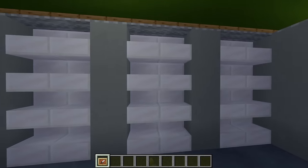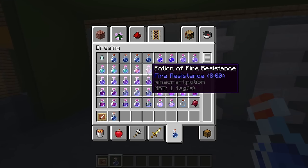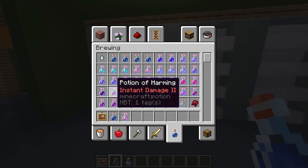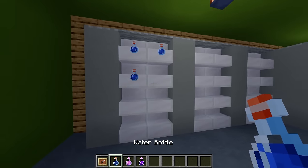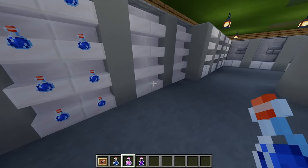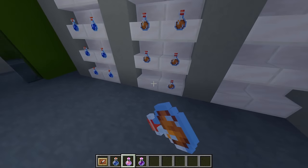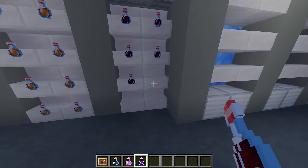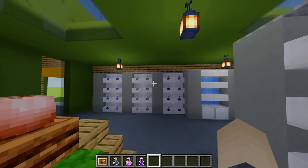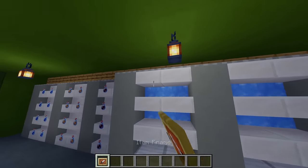Next up for our drinks section — adding more item frames, then for this I'm grabbing a water bottle, a potion of fire resistance and a potion of harming. Adding some water here to begin with, then the fire resistance which kind of looks like orange juice — quite a nice one to use — and then on the end a potion of harming to look kind of like black currant.